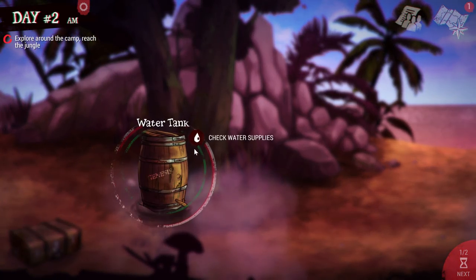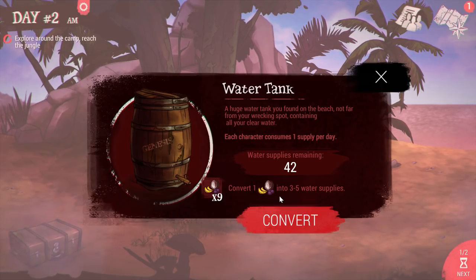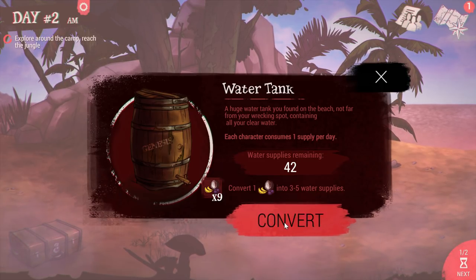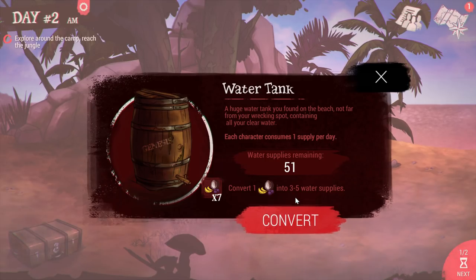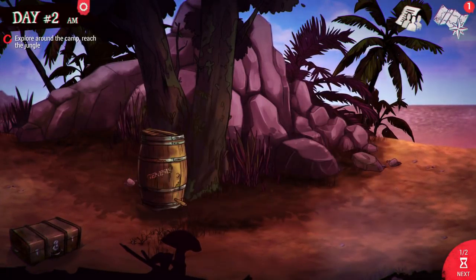Here's my water supply. I can squeeze fruit to gather up more water resources, and I probably will — I'll convert a few of them. We don't get much back, but let's gather just a little bit.